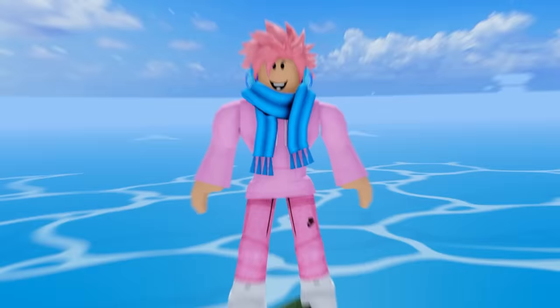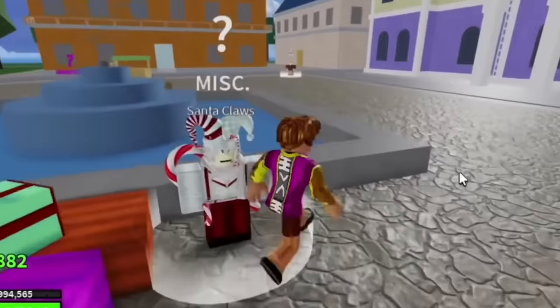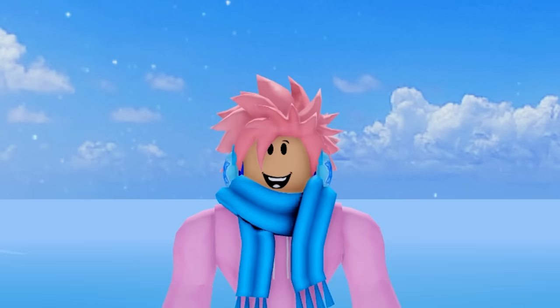This one is not as old as the others on this list — the Christmas event. During the Christmas event, when you killed NPCs you would get candy. You could trade candies in for a bunch of stuff: from Santa Claus you could get the elf hat, the Santa hat, and the sleigh; the magic elf gave you 50 minutes of double XP, stat refunds, and race rerolls; and the greedy elf gave you fragments in return. Candies were really good currency, but it's a shame they weren't a permanent addition.